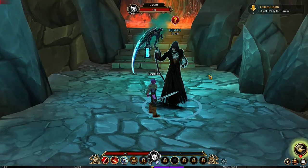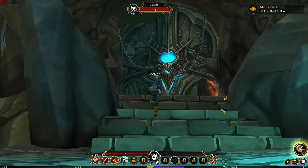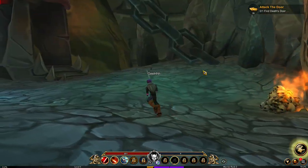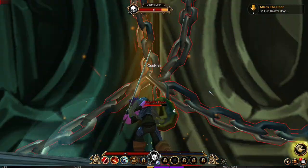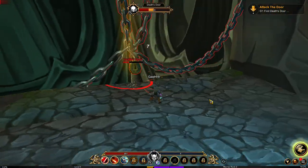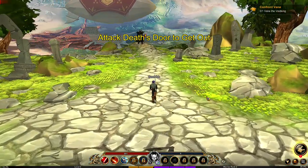Quest ready, turn in. Now I need to find Death's door. I think this is the Death's door — that's the only door here, so it should be it. We're gonna have to destroy the Death's door. We're now attacking it — should be opened in no time. Attack the Death's door to get out.